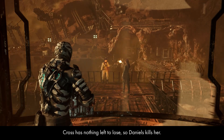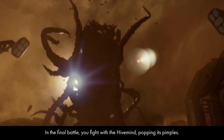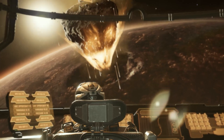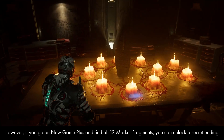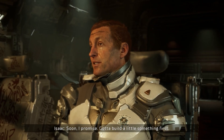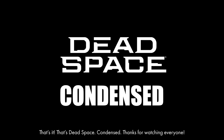Cross has nothing left to lose, so Daniels kills her. You run over to the shuttle where Daniels is, but the Hivemind kills Daniels. In the final battle, you fight the Hivemind, popping its pimples. When that's done, you go into the shuttle and fly off, and a giant meteor crashes into Aegis 7. In the shuttle, you hallucinate Nicole again and she lunges at you — that's the original ending. However, if you go on New Game Plus and find all 12 marker fragments, you unlock a secret ending where you're still talking with Nicole and there are marker symbols scribbled all over the shuttle interior, implying you've gone insane. Both endings are pretty bleak. That's Dead Space, condensed. Thanks for watching.